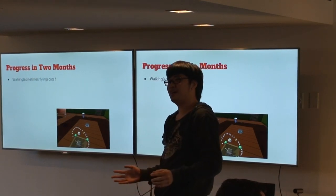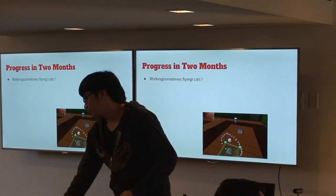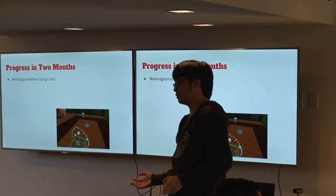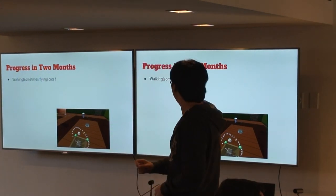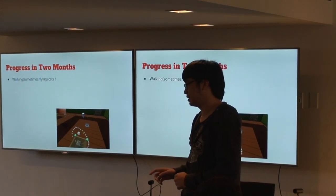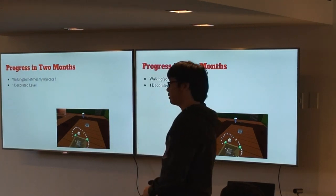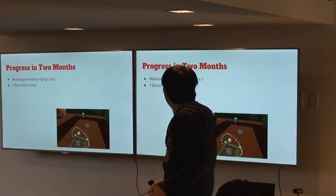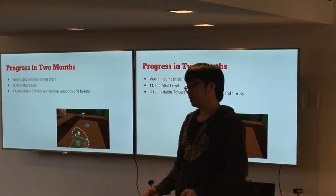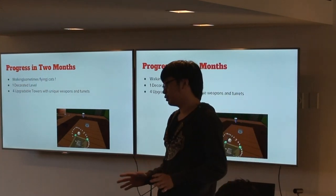So you will see what we have in our live panel — this presentation is mostly about our progress. What did we do in two months from the beginning of the semester? First we got our walking cats in, sometimes they got sand flying, then they step on bananas. We also got one upgraded level, as you can see in the gameplay video, and we have two upgradable towers with unique weapons.